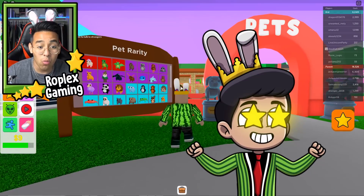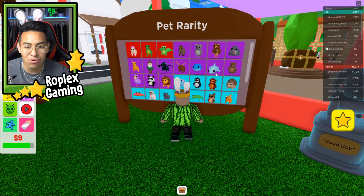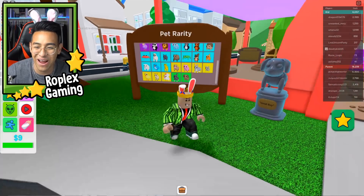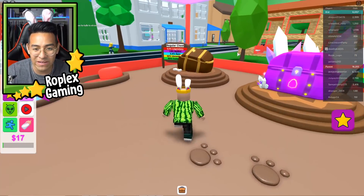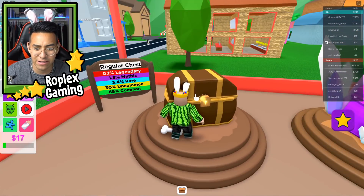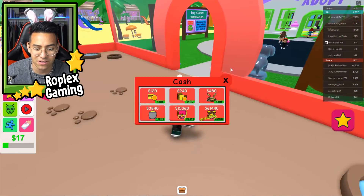I guess I have to go to the adoption center first. Whoa, they actually have pets in this game! Oh look, they beat Adopt Me to the ocean egg — they have a dolphin, a little whale, an elephant, a giraffe. Can I just adopt any of these pets? How does this work? Regular chest, 0.1 legendary — that's literally never gonna happen.